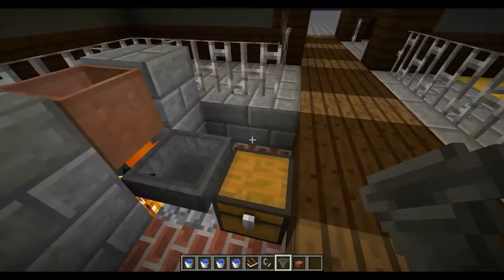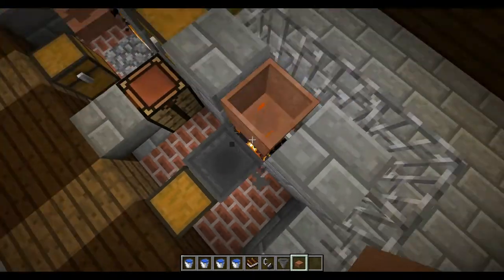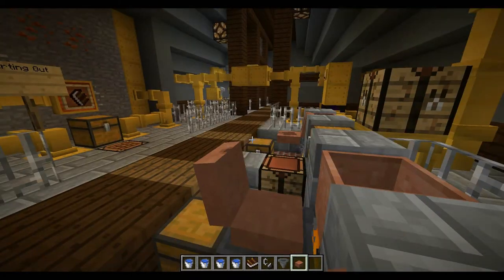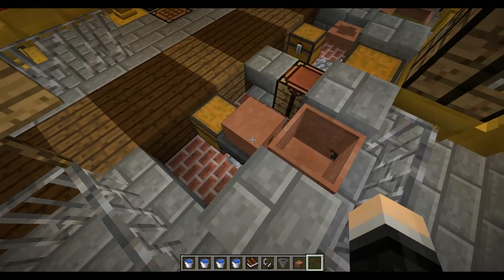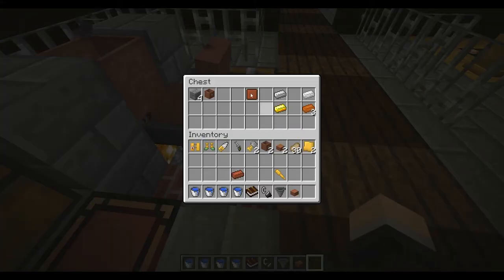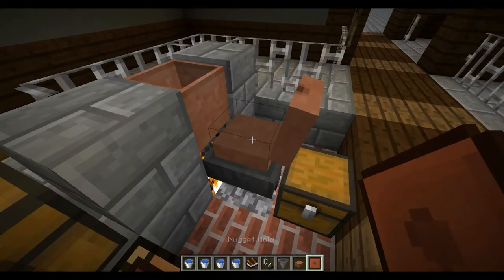You can put the mold any way you want, but the standard way is facing the crucible because it's got the little knob hole at the front. You need a blank hand to close it, which is a little strange. We're going to put a mold in here and make a nugget.